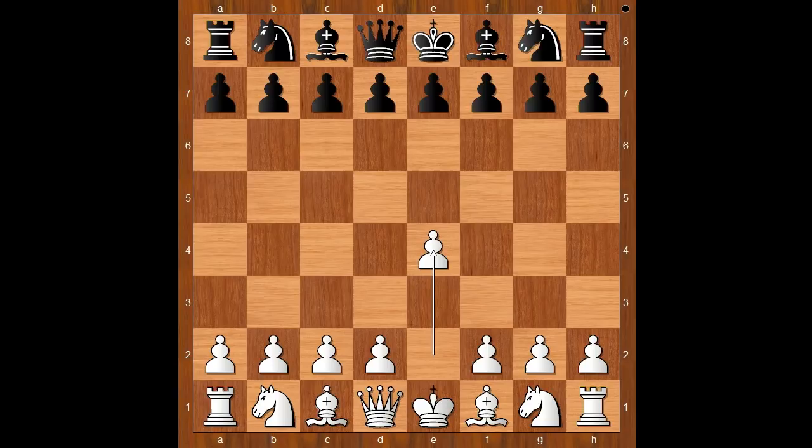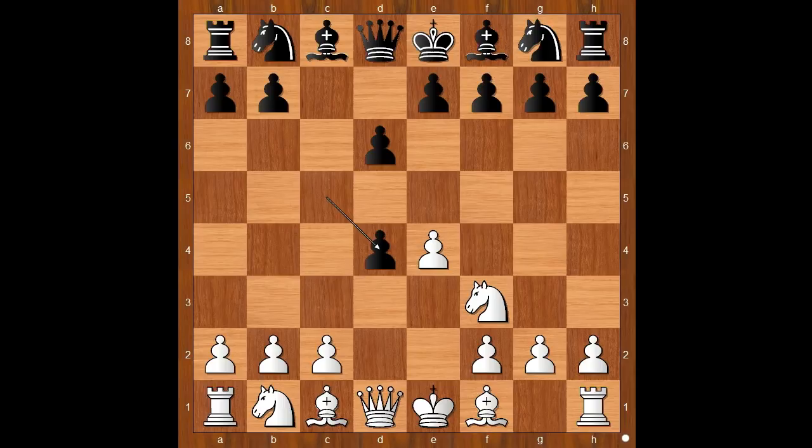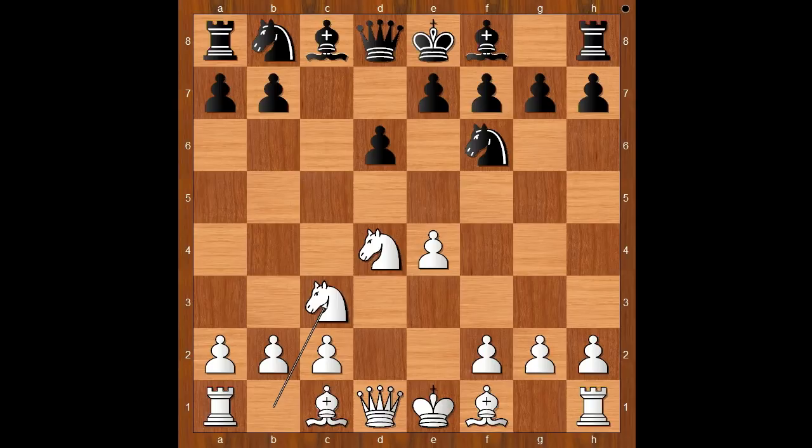Grandelius had the white pieces and he started with e4. Vachier-Lagrave played c5, the Sicilian Defense. Nf3, the standard move, d6, d4, cxd4, Nxd4, Nf6, Nc3, and now a6 — the Najdorf variation.